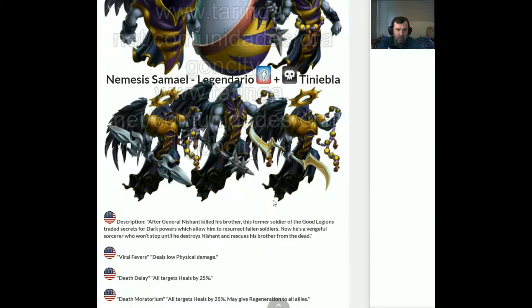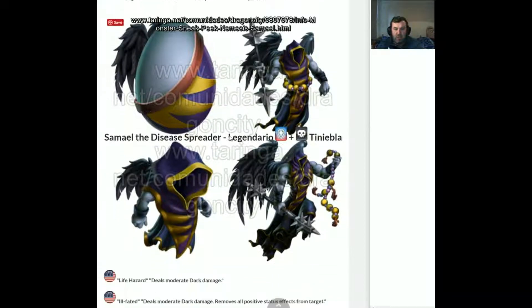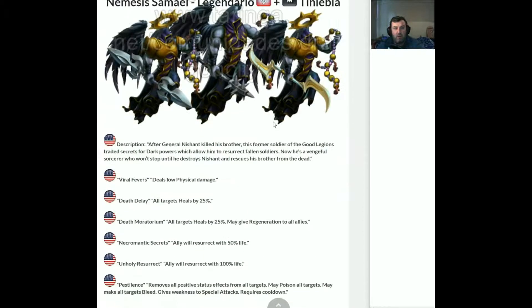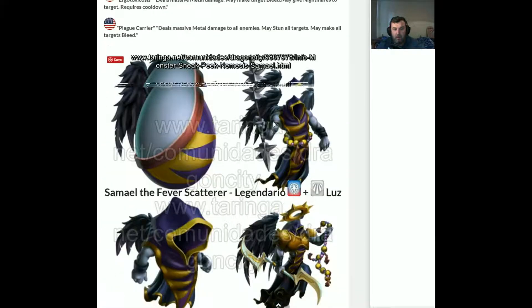Shall we guess and see which types they are? Obviously one of them is going to be dark. I think this guy's thunder... and magic? Dark, magic, thunder - could be miles out here. I do want to go over these skills here, we'll go over them later. But let me get a sneaky peek though. So I was right, the first one is dark. We've got dark, metal, and light. That's an odd combination.